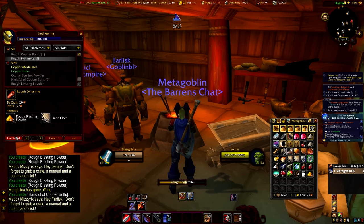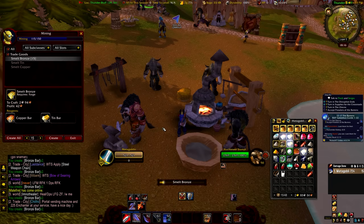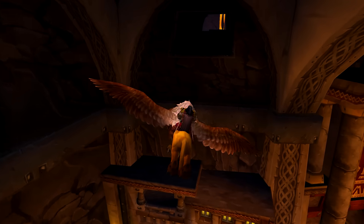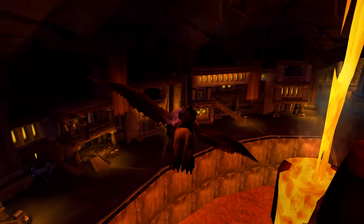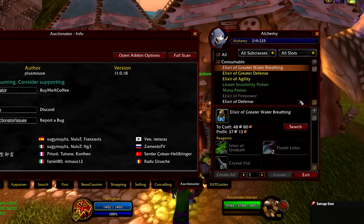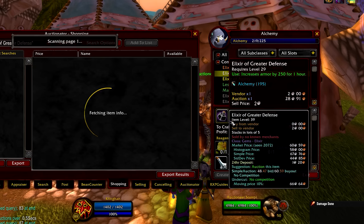For Horde, I'd recommend chilling in Thunder Bluff — it's definitely the best capital city for levelling professions overall, because the auctioneer, the mailbox, and all the anvils and smelters are all in one little area. The best option for Alliance has to be Ironforge, because the forge area isn't too far from the main trade centre hub. When levelling your professions, totally ignore levelling guides and instead get the addon Auctionator, which will scan the auction house and tell you what you can craft that will make profit.